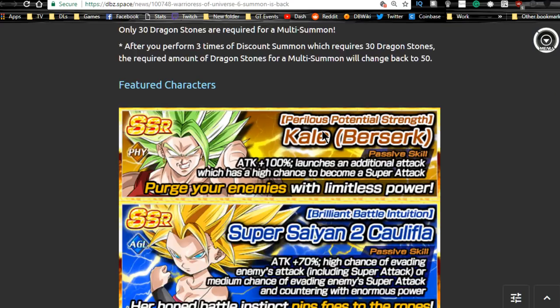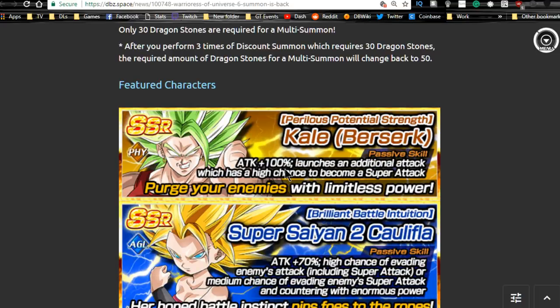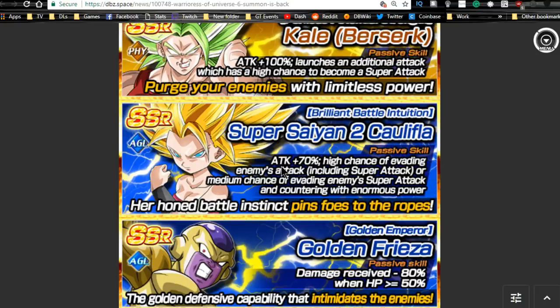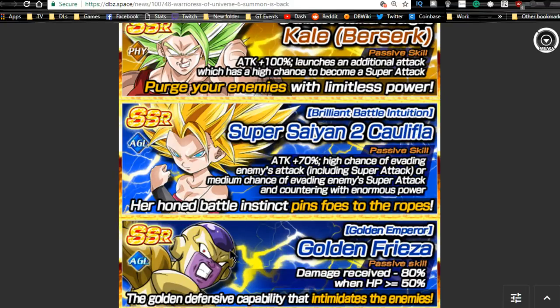Next is the Warriors of Universe 6 summons, running until the 21st. I'm not summoning on this myself — I already have this Goku, Frieza, and Caulifla on the global side. This is a good banner if you don't have any of these characters. Frieza is really good for tanking — highly recommend getting him if you don't have him. He'll come in handy on a revived warrior team, especially when you're trying to extreme Z-awaken your Super Saiyan 3 Angel Goku, since he can tank everything.